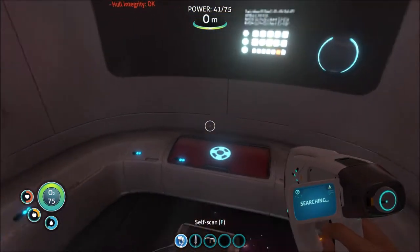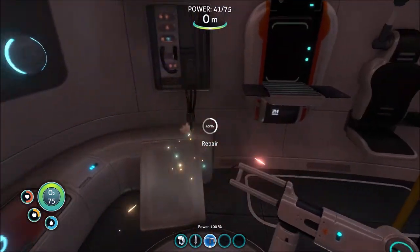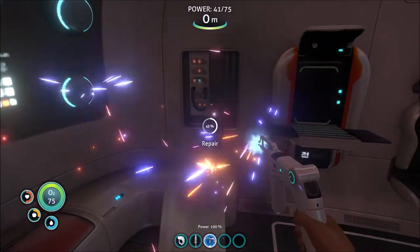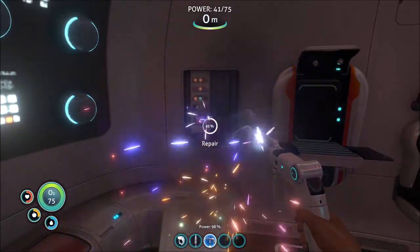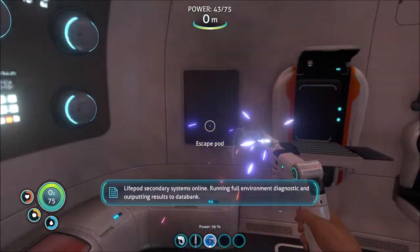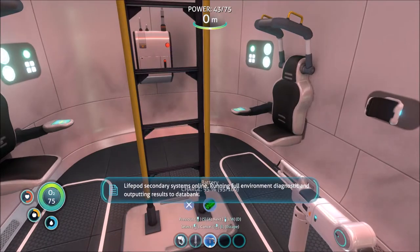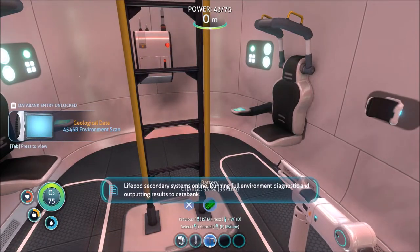Now let's go ahead and start repairing our habitat. You want to repair all of your secondary systems just to turn on the lights — it doesn't do much other than that. Then you're also going to want to repair your radio so you can tell what's going on with the outside world.